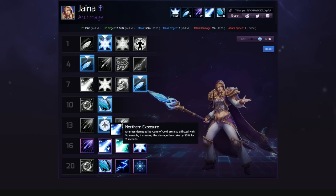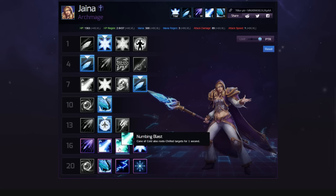At level 16, obviously if you're speccing into Blizzard you want the third crash - that's a great talent. But it's hard to pass up Northern Exposure, which is essentially Hunter's Mark but AoE: targets hit by Cone of Cold become vulnerable for two seconds, increasing damage taken. So you open up with Cone of Cold, enemies become exposed, and then all your damage does extra. Northern Exposure is very common. But against melee assassins constantly chasing you, don't forget about Numbing Blast - it roots and chills targets for one second. The target must already be chilled before you cast Numbing Blast, or they won't get rooted.